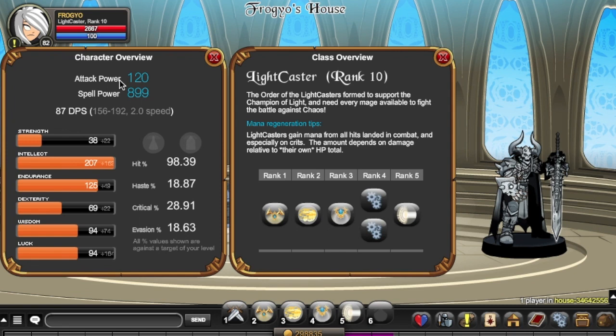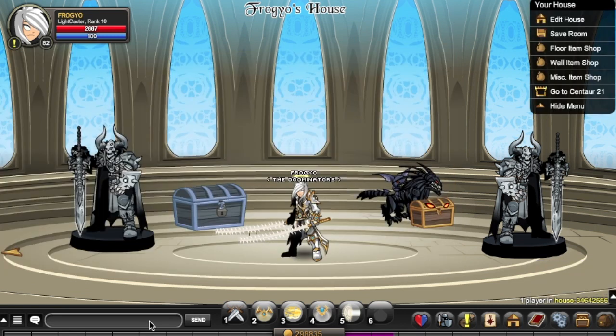The first rank passive is Mentally Bright, which increases intellect by 15, and the second is called Speed of Light, which increases your haste by 15. With that said, let's jump into the skills of the class.